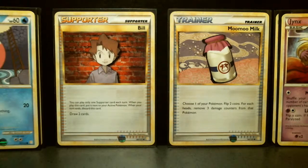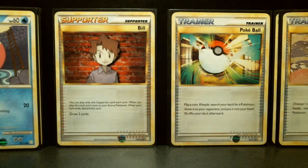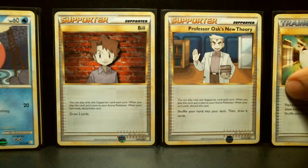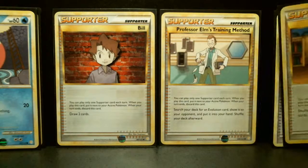It's got some great trainers. Moo-Moo Milk removes damage counters. Poké Ball lets you search your deck for a Pokémon. Professor Oak's New Theory lets you shuffle your hand into your deck and draw six cards — a very nice card.